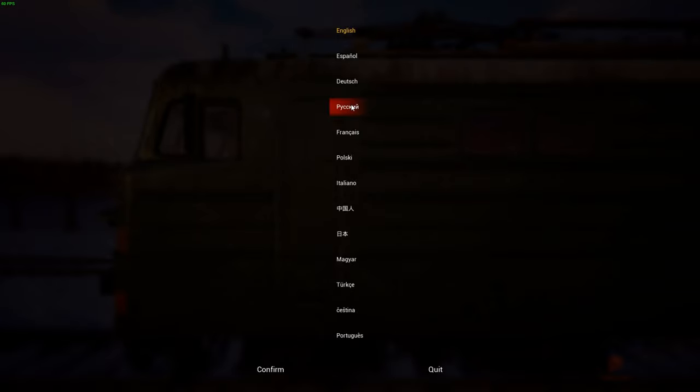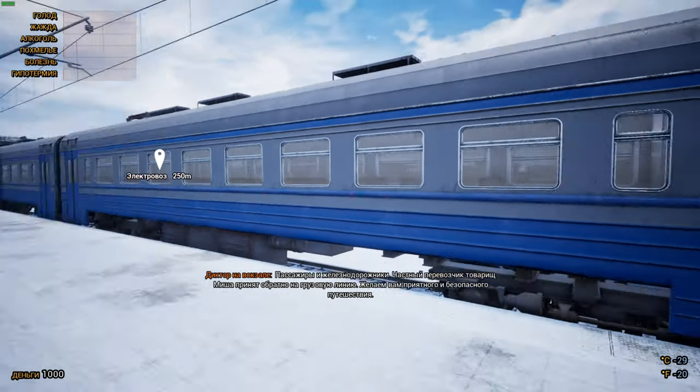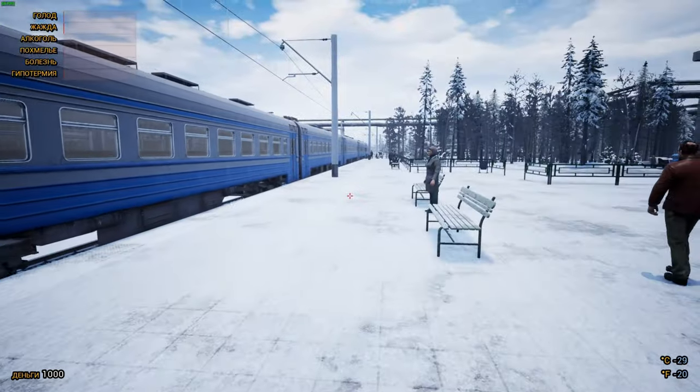The game has a rather extensive range of localizations. There are two modes: train simulator and survival. In both cases, the ability to move and interact with the character himself across different areas of the location is immediately striking.